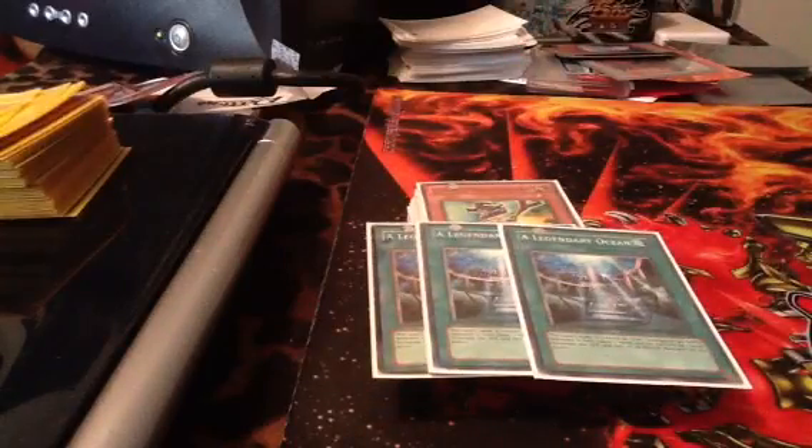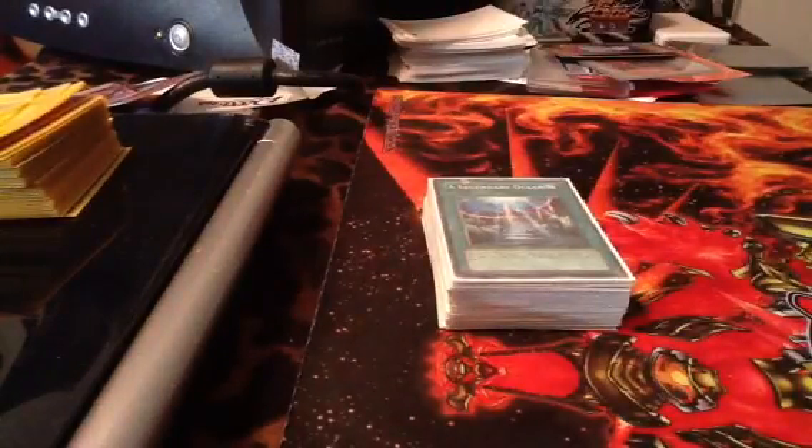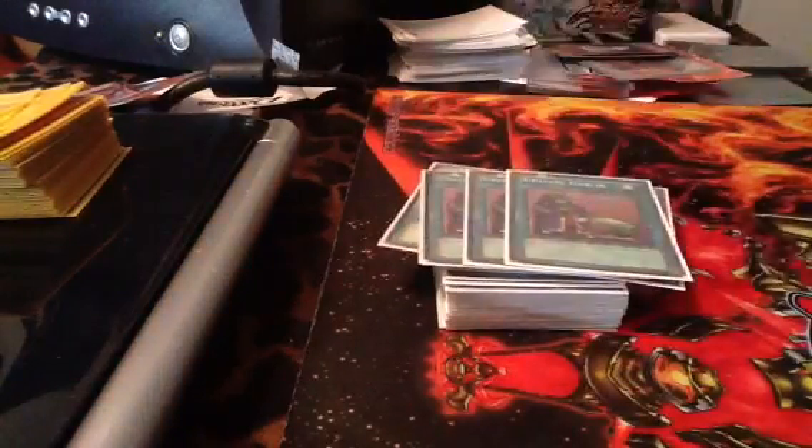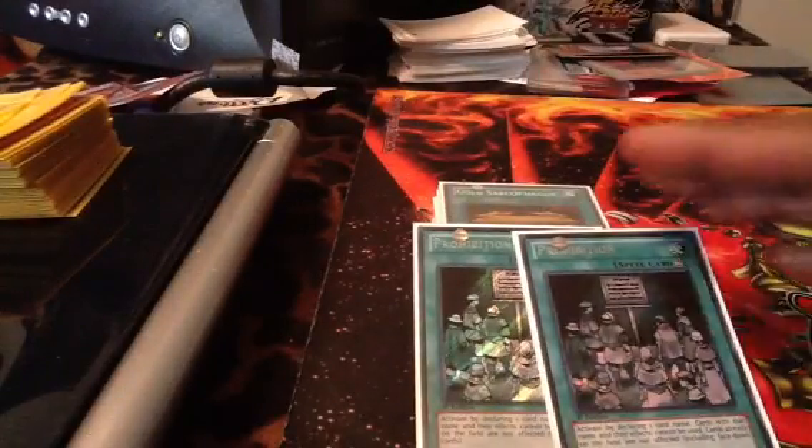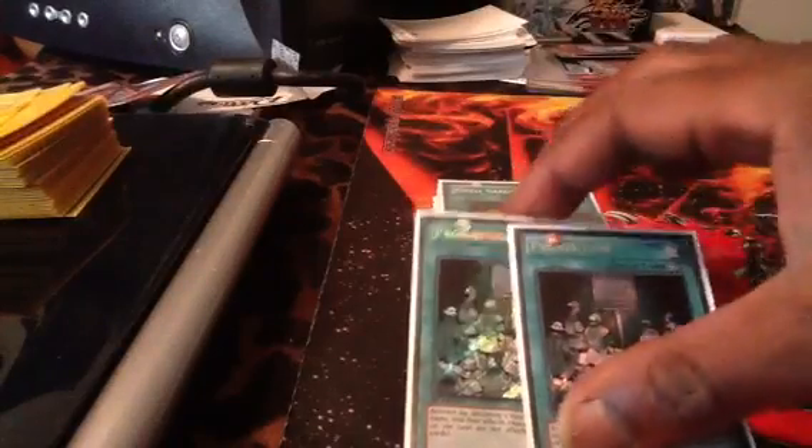Then of course Legendary Ocean — your Water Monsters gain 200 attack and defense, and Water Monsters all lose a level, making your Leviathan a level 6. Then draw power: three Pot of Greed, three Upstart Goblin, Sarcophagus to search whatever you need. Two Prohibition — call Deck Devastation Virus so you can get your combo off without getting Valored. And then Heavy Storm.